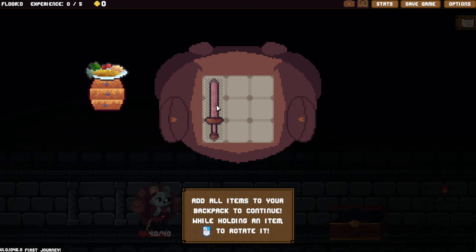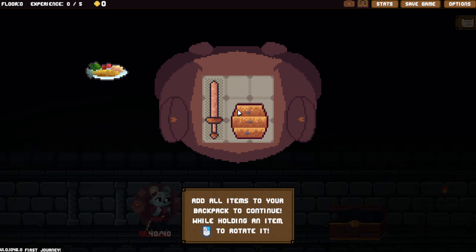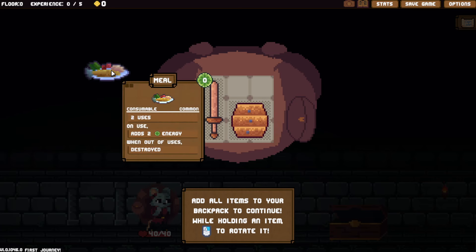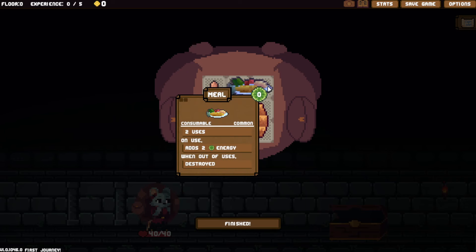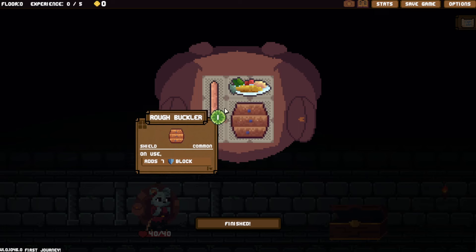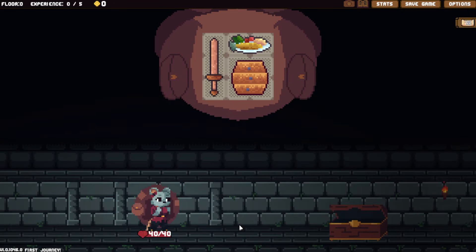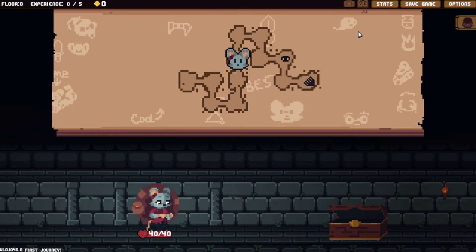So if I wanted to rotate it and put it that way, I could do that. Rough buckler, which is a shield. And a meal — two uses, gives two energy, and once out of uses it gets destroyed. A rough buckler gives us seven block and our wooden shield does seven damage. Let's finish and move on.